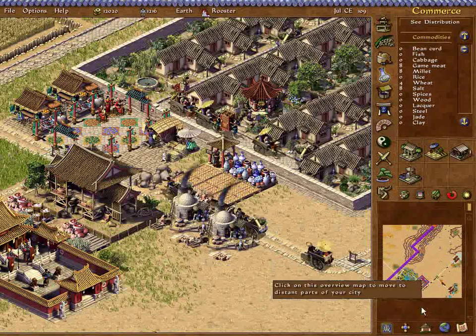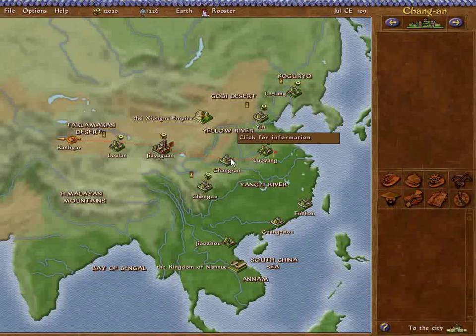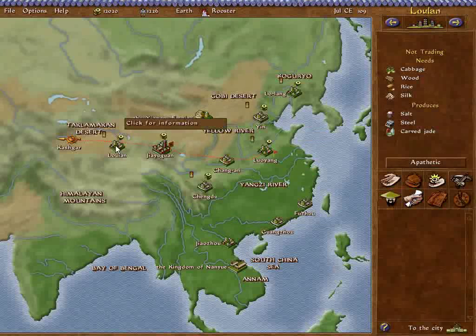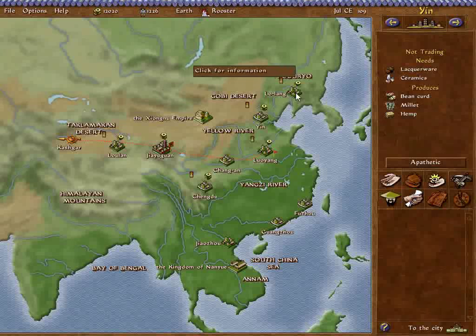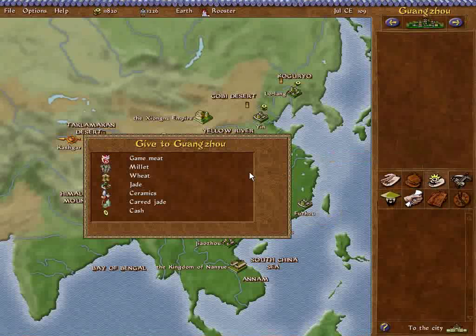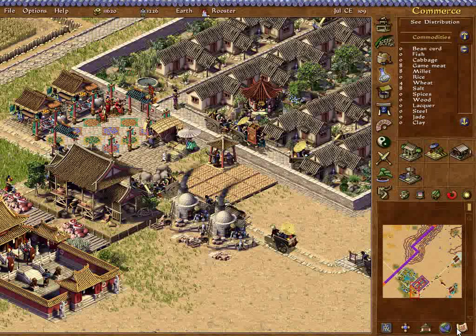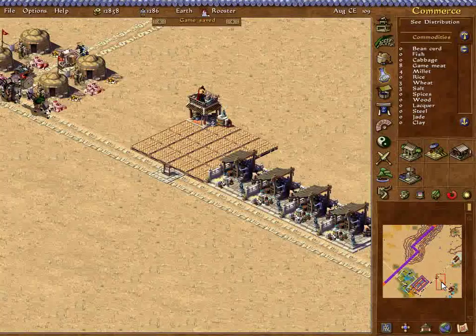These guys will buy weapons — I could make weapons. Definitely these guys. Let's give salt — sixteen canisters, that's way more than I needed to give away — and four ceramics. And just some millet. I really don't need to give away all the good stuff. We're definitely gonna need another supply of wood to get this steel.